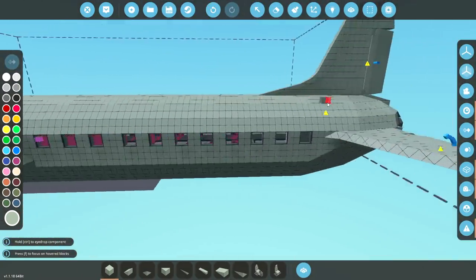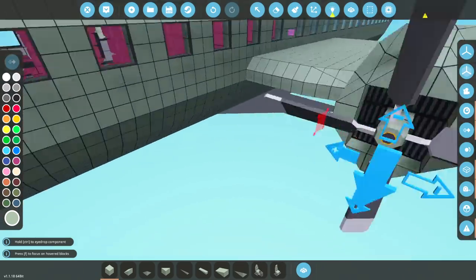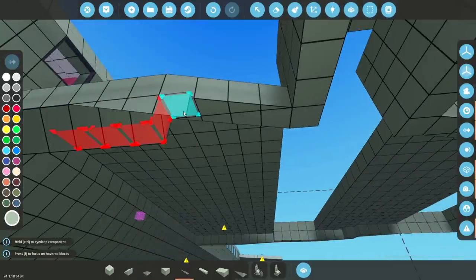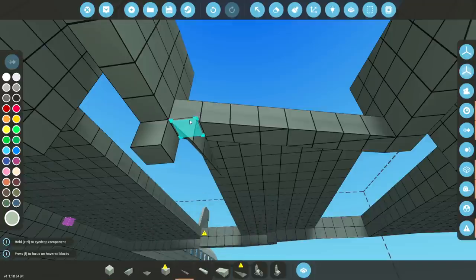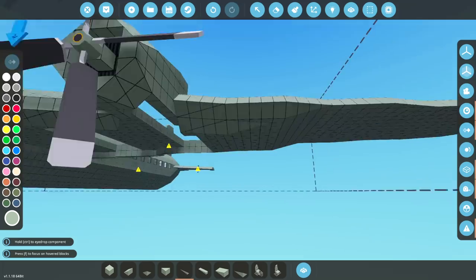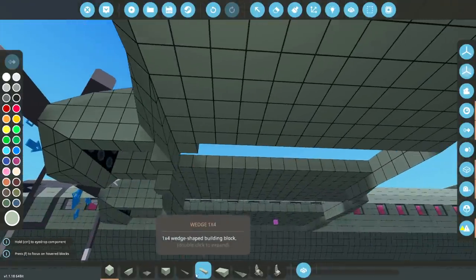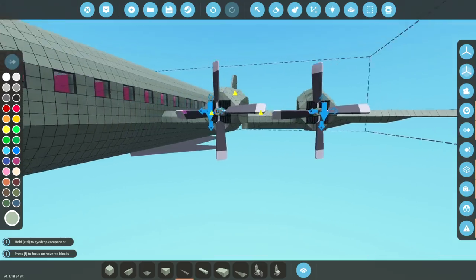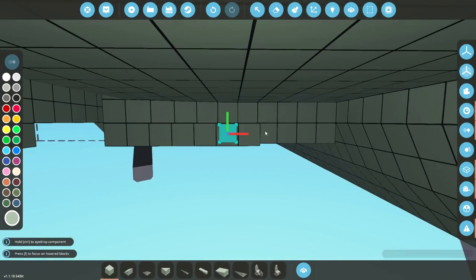Someone said that the windows weren't evenly spaced — they are, except this one piece is wrong, so we'll figure that out. Let's go down here and sort this bit out too. Essentially we're going to do this down the front, following the exact same lines we have previously. We'll put this piece on there, same with this piece, and then continue going backwards. For those of you that wanted fuel in the wings — we do actually have space for fuel in the wings right here, which is awesome.